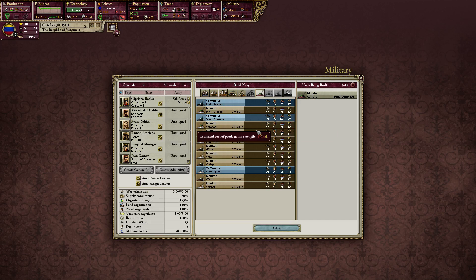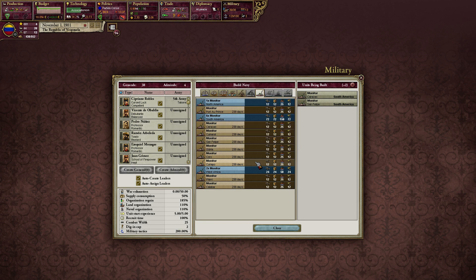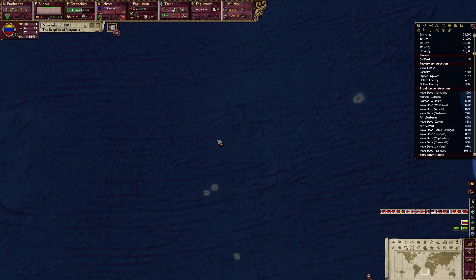So far doing okay. Got one. Let's try another. Naval organization is going up. Let's try and build one at a time because I do need these ships — they need to be built.